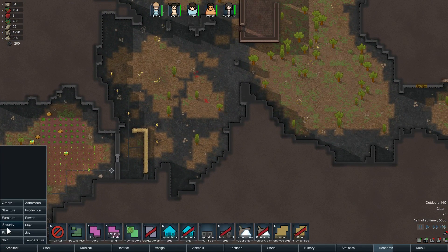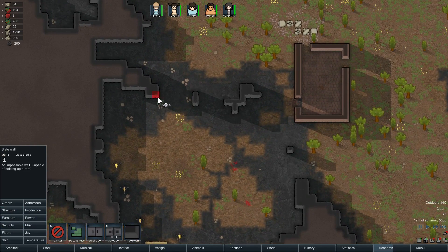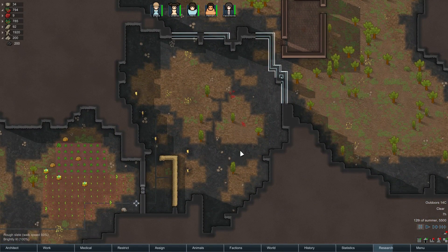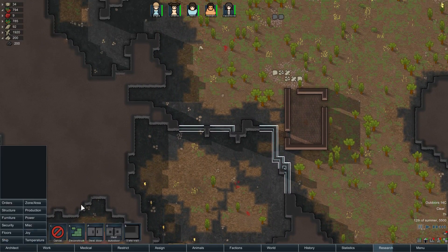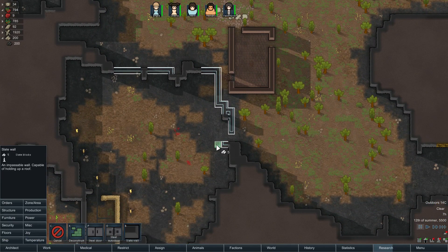We have some slate. I think what we're going to do first is use the slate to form a killzone. I've been thinking about this between episodes, and I think having a killzone for our colony will be pretty good. Now we just have to figure out where we want to put it. I need to figure out where I want to put the entrance. This might be more slate than we actually have, but we'll see how much we can actually put down.